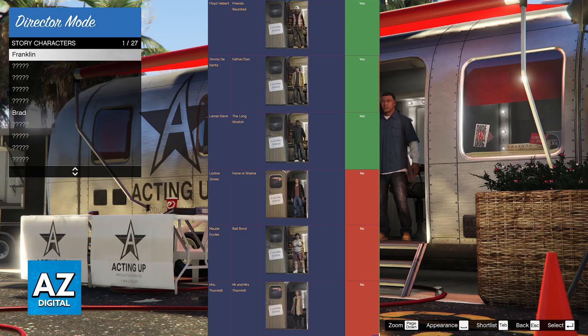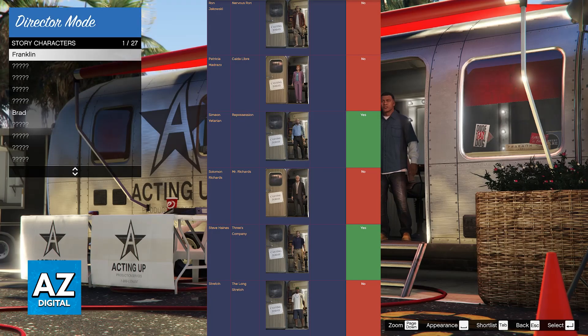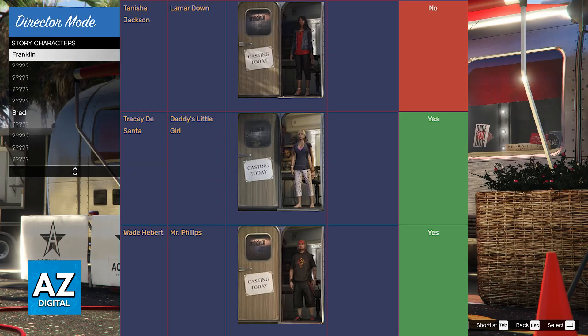Lamar Davis by completing The Long Stretch, Laszlo Jones by completing Fame or Shame, Maud Eccles by completing Bail Bond, Mr. Thornhill by completing Mr. and Mrs. Thornhill, Ron Jekowski by completing Nervous Ron, Patricia Madrazo by completing Caida Libre, Simeon Yetarian by completing Repossession, Solomon Richards by completing Mr. Richards, Steve Haines by completing Three's Company, Stretch by completing The Long Stretch, Tanisha Jackson by completing Lamar Down, Tracy DeSanta by completing Daddy's Little Girl, and finally Wade Herbert by completing Mr. Phillips.